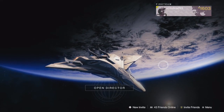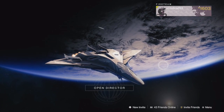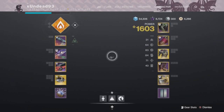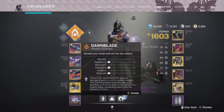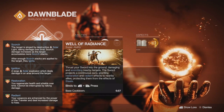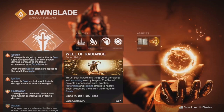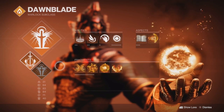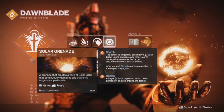Welcome guardian, I'm Undead. I got a solar warlock build for you utilizing Phoenix Protocol — so of course solar subclass. The first thing to know: there's only two sections that are important — your super, Well of Radiance, for Phoenix Protocol, and your fragments. We'll go over that in a minute. Your abilities don't matter. Keep in mind this is a heavy scorch-based build.